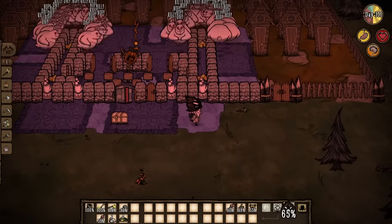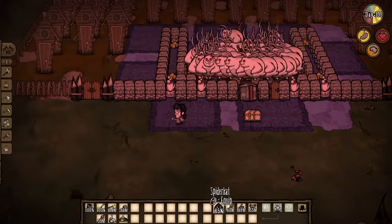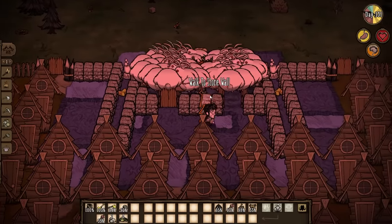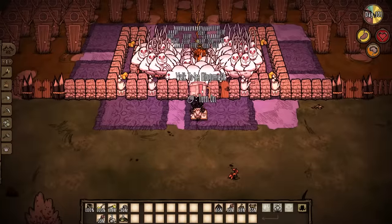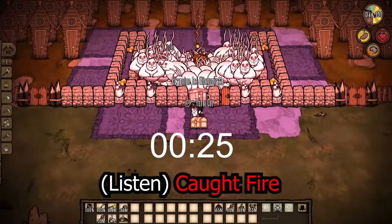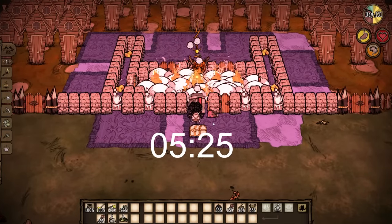Bunnymen are ultra aggressive — if you hit one or put on a spider hat, all of them will instantly come for you, making them very easy to pack in. Be extra careful around bunnymen because of that aggression. Pigs and bunnymen don't have as much health as werepigs, so they will die very fast. All of these concepts are the same whether you're cooking pigs, bunnymen, or werepigs — just the number of signs and the setup is a bit different.